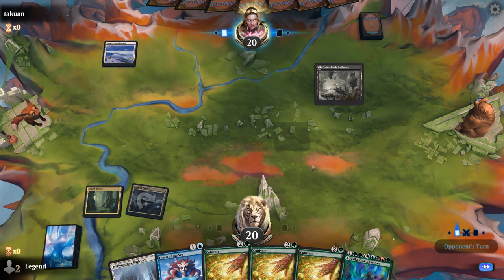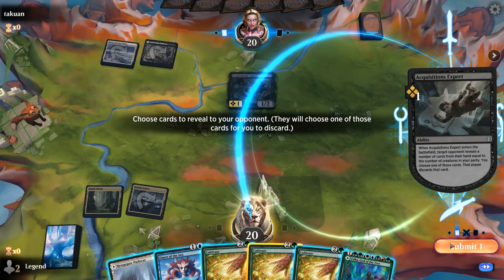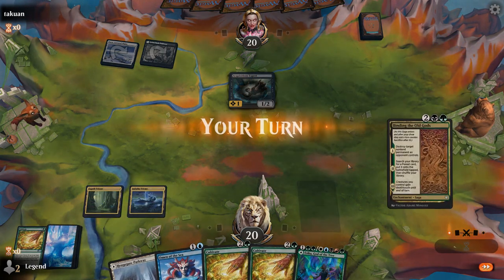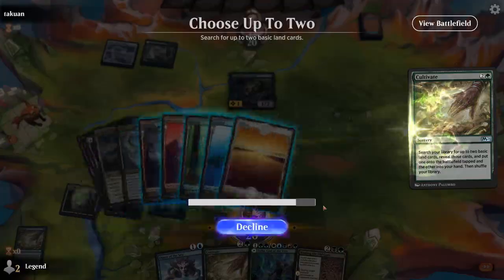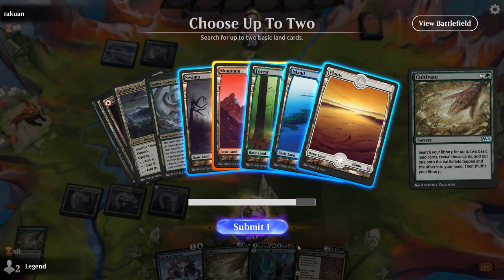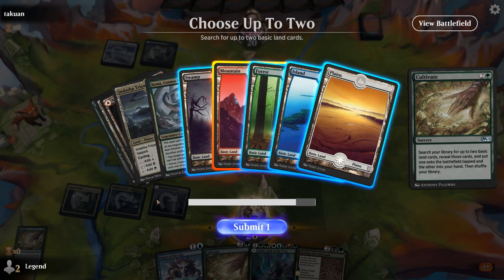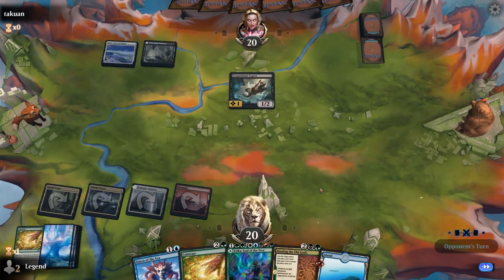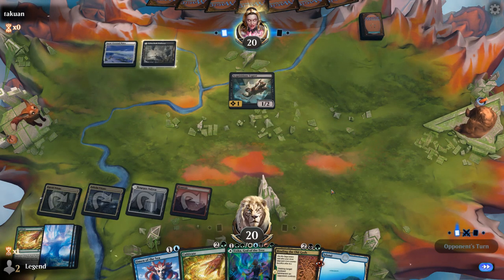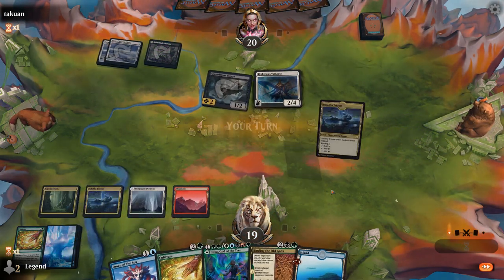Opponent is on Black-White. Inquisition of Kozilek can have one Cultivate — we're going to run out of lands to fetch with the third Cultivate anyways. I need a red, and the other color doesn't matter too much. We already have double green, can think about casting Dream Trawler and Koma. Got double green, double white, and I'll get an Island for double blue. And hopefully our Prismatic Bridge sticks around.